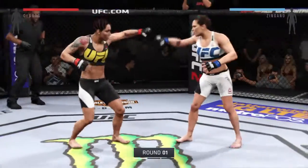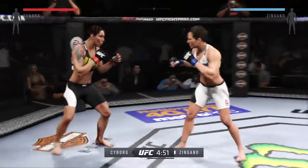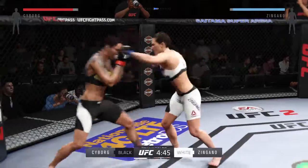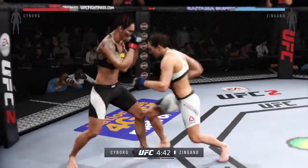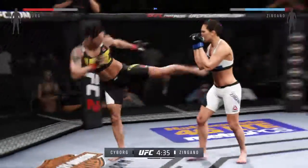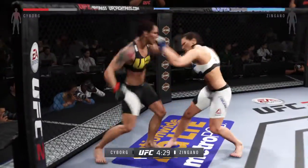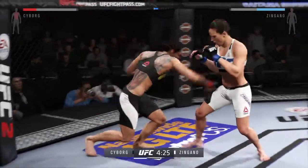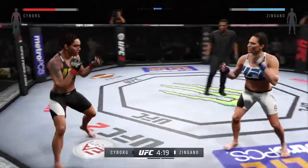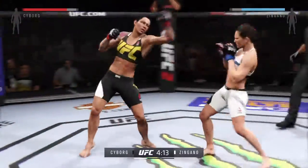And here we go. Fight scheduled for three five-minute rounds. White trunks for Zingano, black trunks for Cyborg. It wasn't all that long ago that Ronda Rousey played the role for all the great talent we have in the UFC. These female fighters make it every single time they enter the octagon, and as the divisions continue to play at 135 and 115, the talent level has grown accordingly.